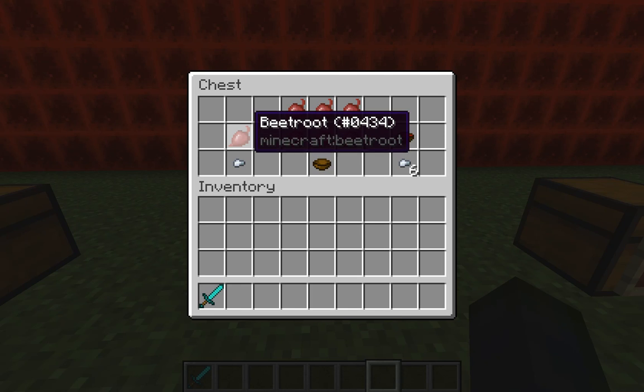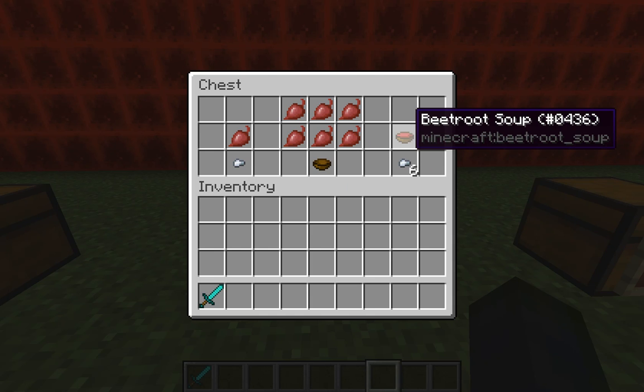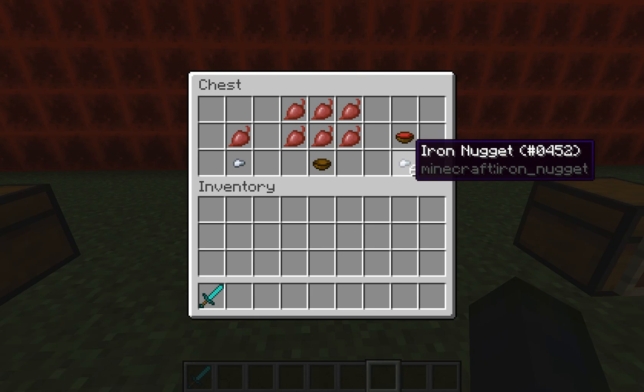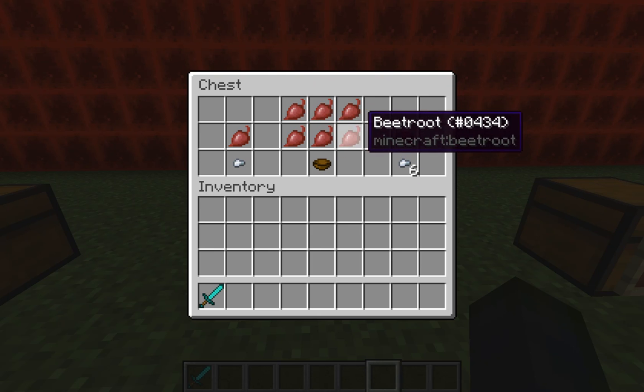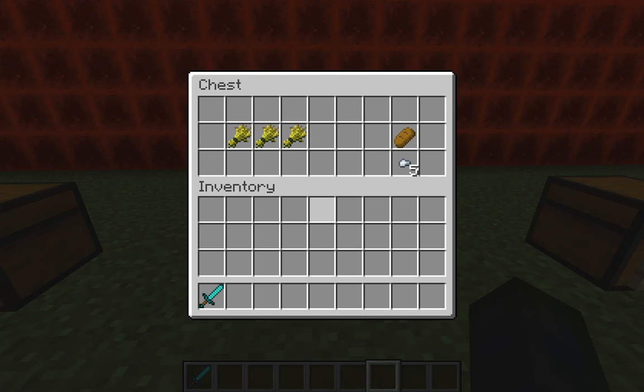Beetroot is a newer addition to Minecraft. You can eat it but it only gives one hunger point. However, you can make beetroot soup which is worth six hunger points — you can't stack bowl dishes though. To make it, just get six beetroots and put them on top of a bowl in a crafting table.